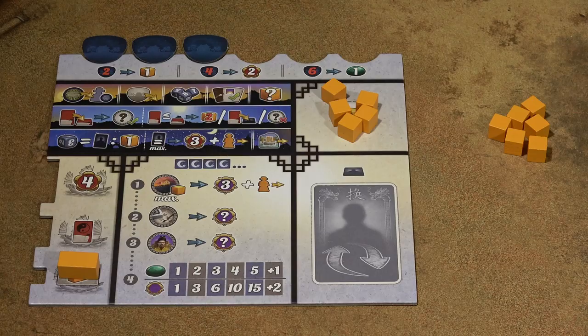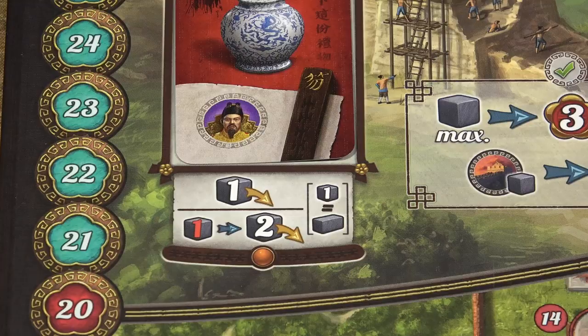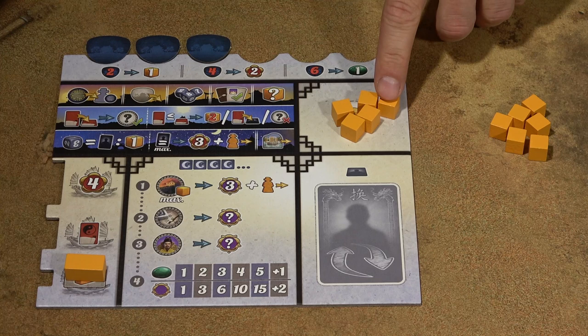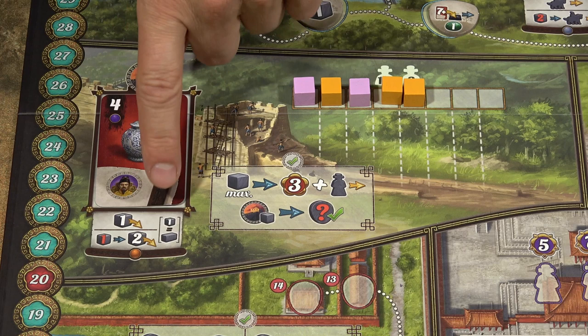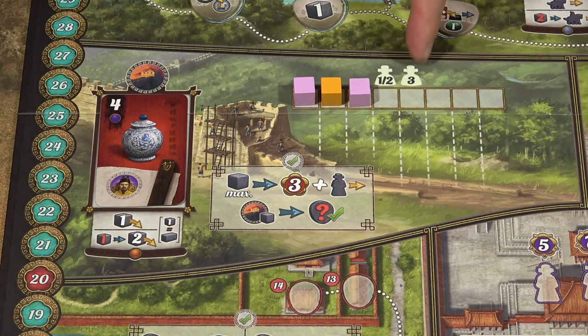When you take the Great Wall action, you may add your servants to this track, helping to build the Great Wall. The top action symbol means you take one servant from your pool and add it to the Great Wall track. When you take the bottom action, you first discard one servant from your pool to the general supply, then take 2 additional servants to add to the Great Wall. There is also a symbol indicating you can spend the double servant instead of a single one. When you place your servant on the corresponding space — in a 3-player game, this spot — the section of the Great Wall will be built and scored.